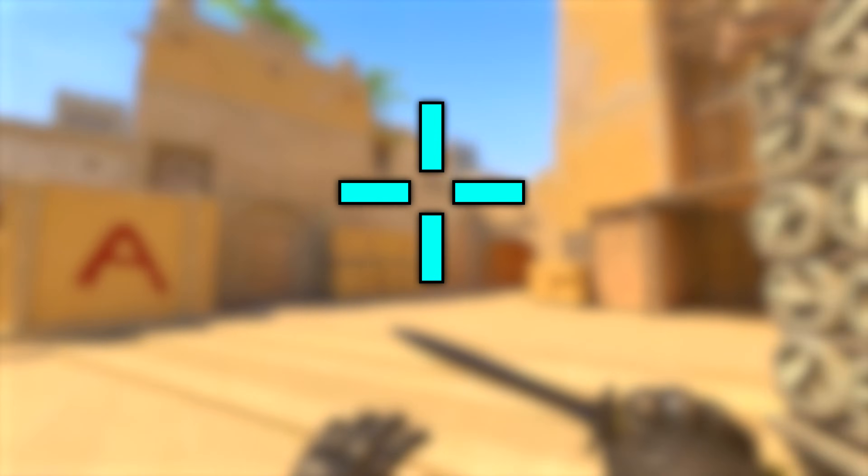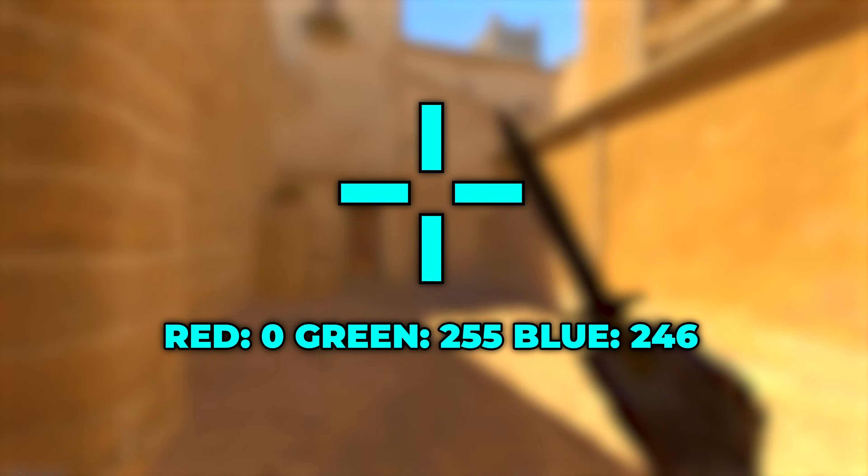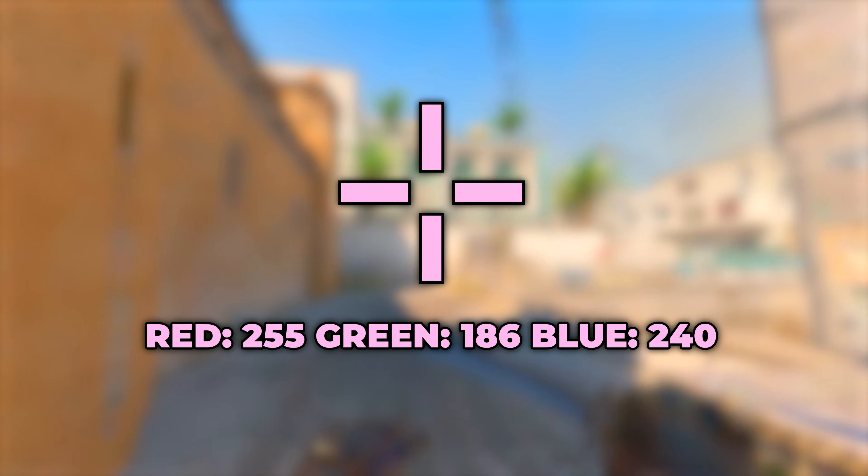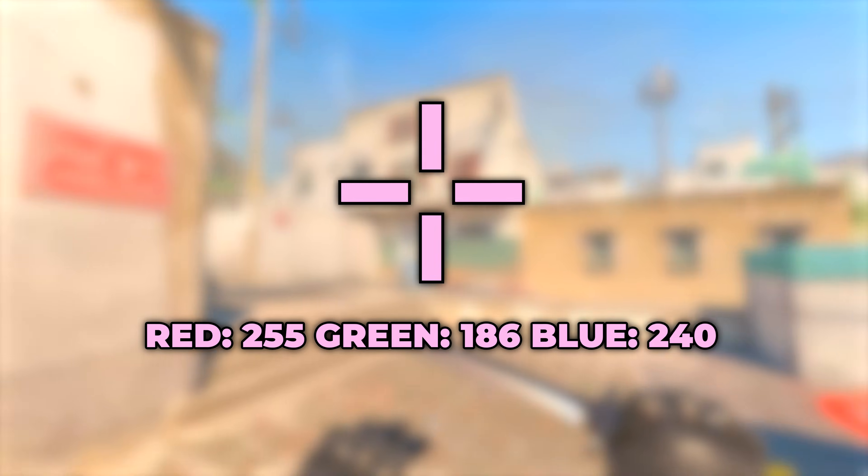Third, we have cyan, another solid option. Use 0, 255, 246 for the red, green, blue settings. Light pink is a great alternative for white. To get this, set red to 255, green to 186, and blue to 240.